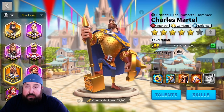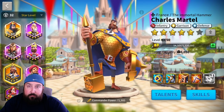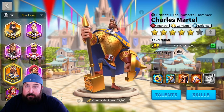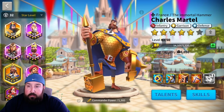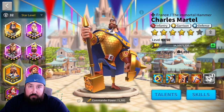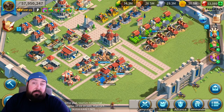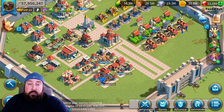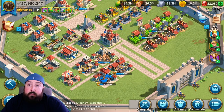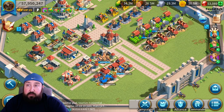I wanted to put this together because we sometimes get caught up in how much infantry, cavalry, or archers we have, when we really just need the right commanders for the right situation. You're not bringing a double-C led cavalry army to an open field fight in the regular kingdom — but in ARC, that might make sense for one of your armies if you need speed. Pairing double-C with Belisarius has value if you need mobility and want to hit different objectives quickly.